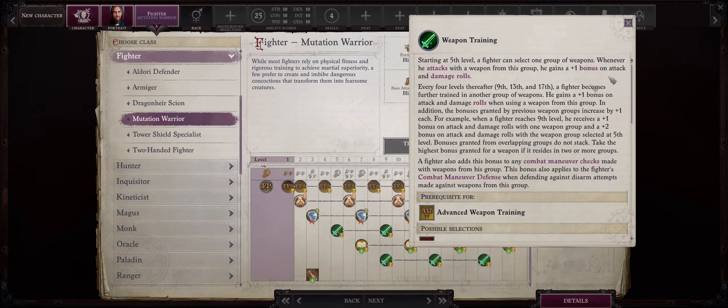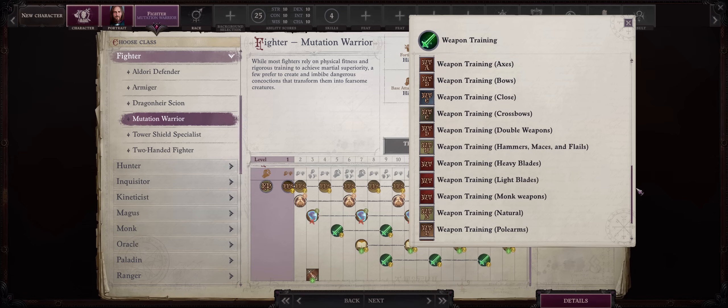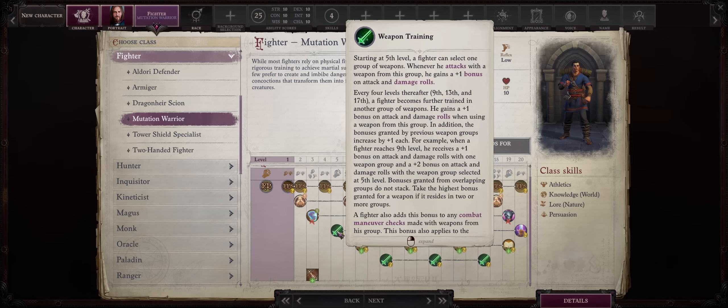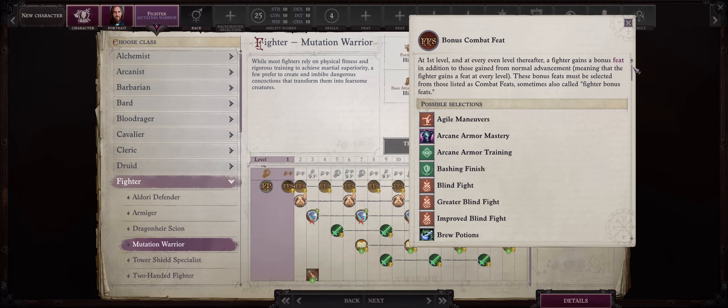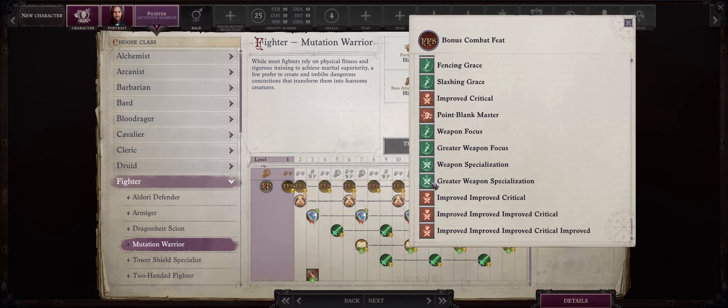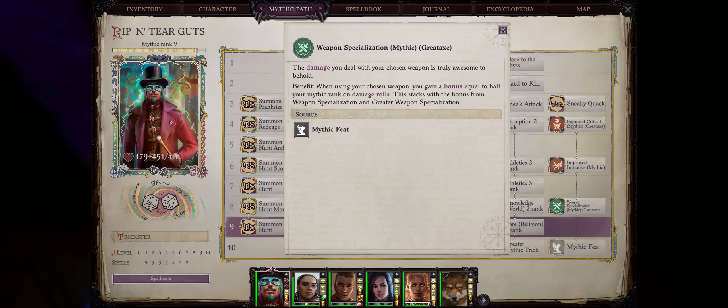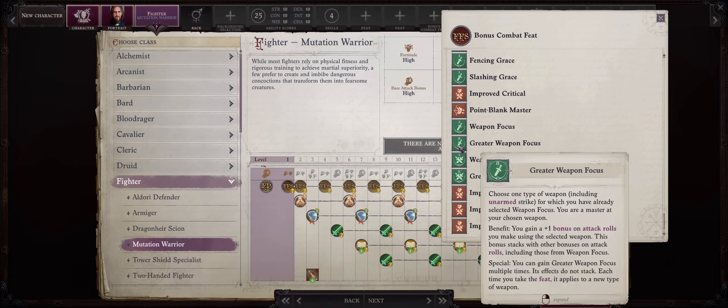Weapon training will enhance both your attack rolls and damage with certain groups of weapons. This is more generic than weapon focus, as weapons here are covered in groups. While being a level 5 fighter will only grant you a +1 bonus with these weapons, it's actually very easy to increase this further through gear, especially gloves that will further empower your weapon training ability by up to +2. Being a level 4 fighter will also let you acquire the fighter-unique Weapon Specialization feat for a +2 bonus to damage. While Greater Weapon Specialization will take way longer, remember that the Mythic Weapon Specialization ability just requires you to have the normal Weapon Specialization, so even better. If you want to go as high as level 8, you can also acquire Greater Weapon Focus, which has synergy with Mythic Weapon Focus.